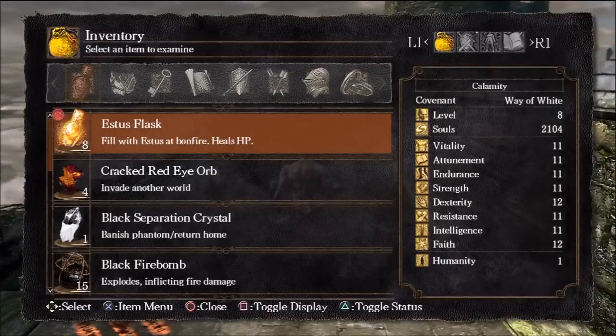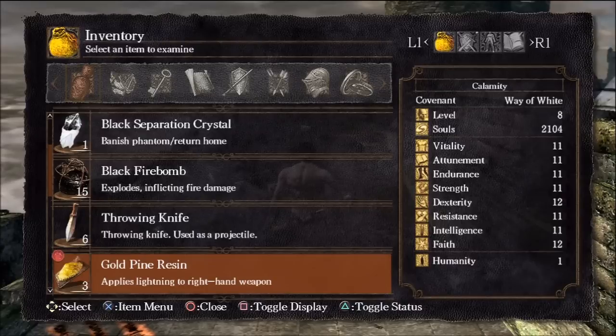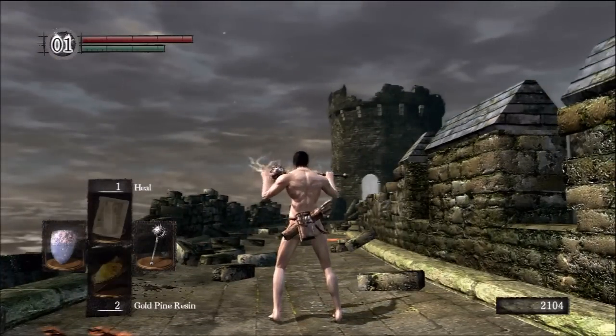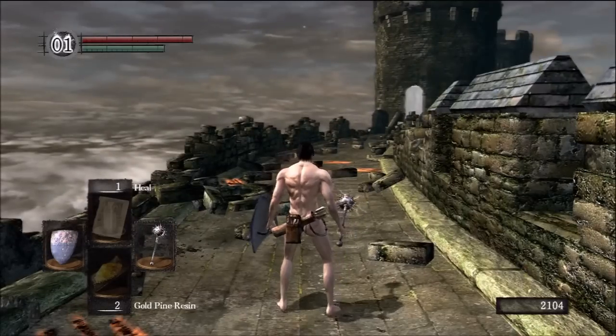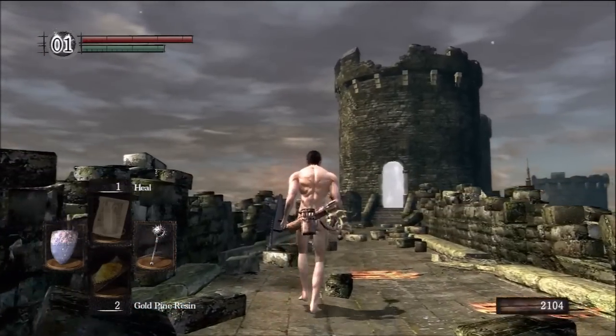Now we are going to play with the Gold Pine Resin, as I promised. It applies lightning to your right-hand weapon. It buffs your weapon with lightning temporarily, but the damage it does is phenomenal.